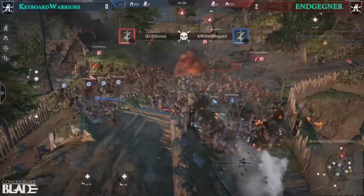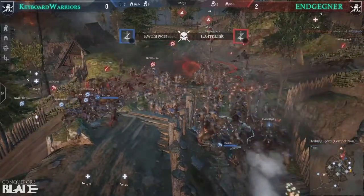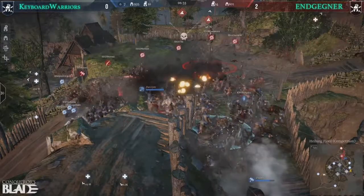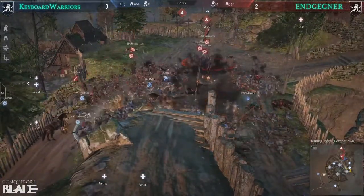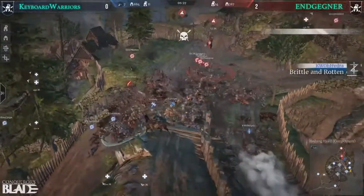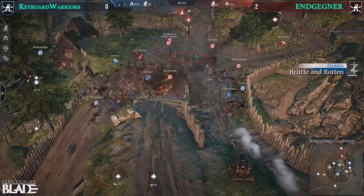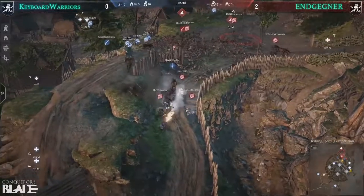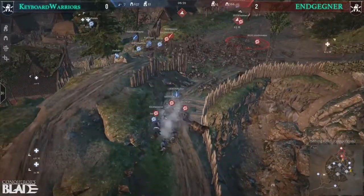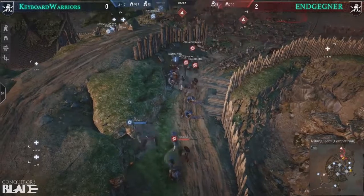Stormy getting a kill on Weeds. People Boy has lost five heroes here now in this push already. They're definitely losing a lot of heroes. Hydra getting a kill there. Kill trailing, but Flynn dropping. They're going to have to fall back here. Those Fortabracios are putting in work, but they're about to get triple-teamed here by short swords, which is not going to be good — not good for the Falcos.